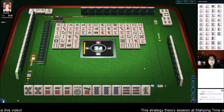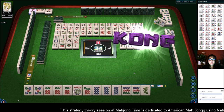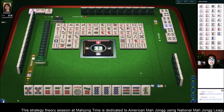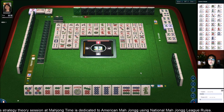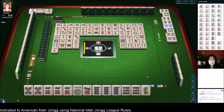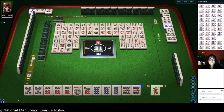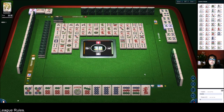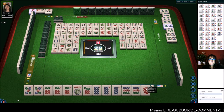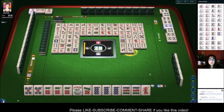8 bamboos — joker would be fabulous at this point. Pung — oh, there's a joker in that 8 bam. There are only three out, so that 8 bam is available. So if we can draw that, that would be really nice. 1 character — these are both safe. Green dragon, white dragon. There was a pause there. North wind. Bamboo — this should be a good pick.